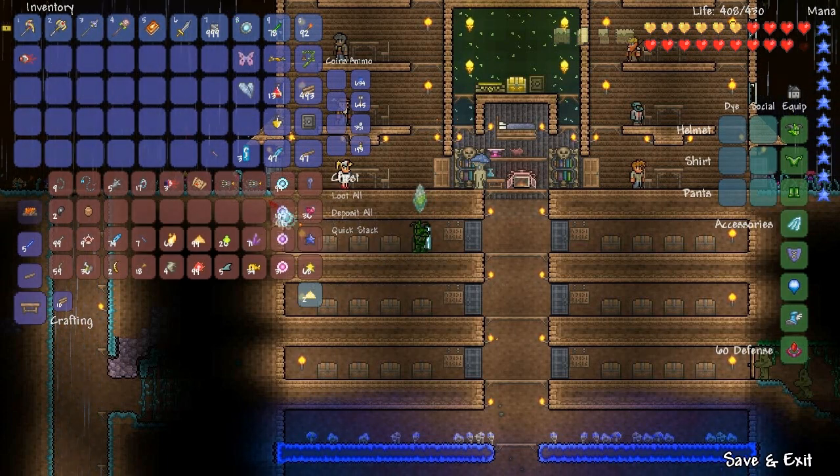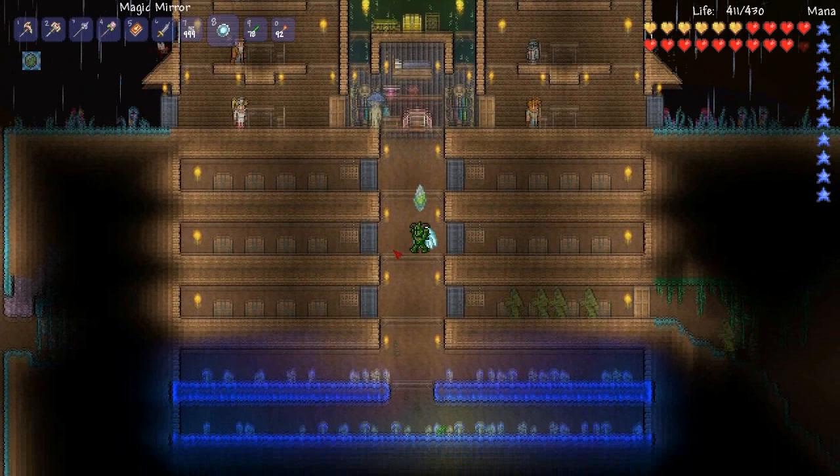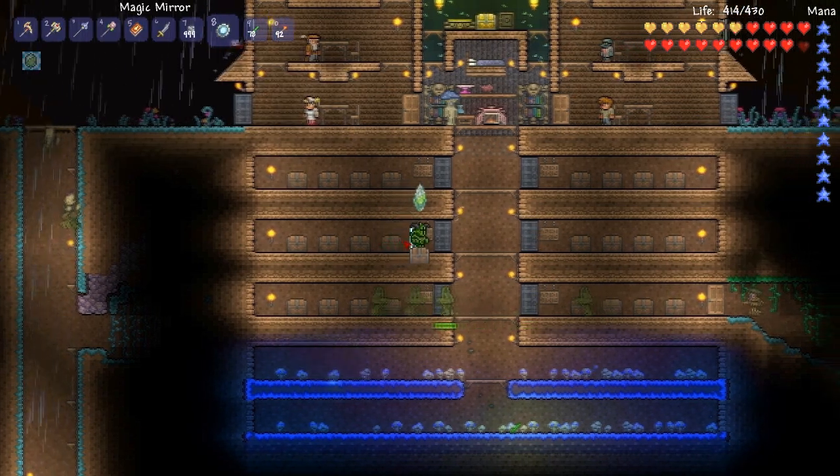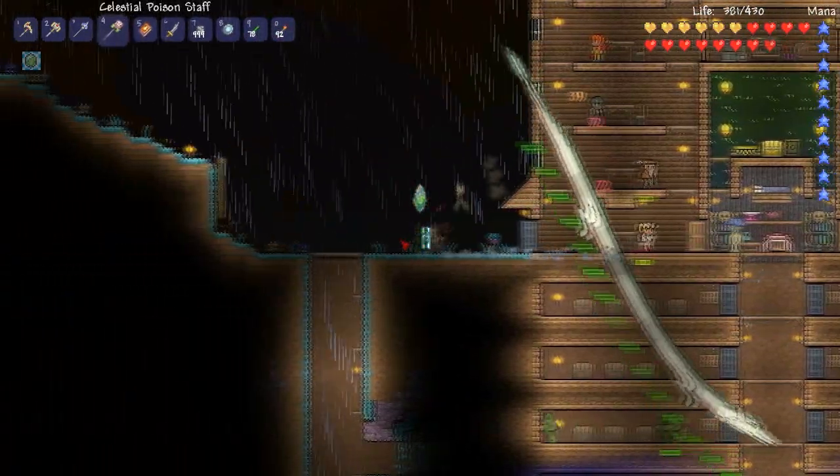Anyway, there's swamp monsters here in our house now — or they're trying to get in — so we're gonna get away from here as soon as we can, and go toward probably that same frozen area, because these guys just don't care about anything. They're just coming in. I guess we're just gonna run for our lives so we don't get all of our NPCs killed.